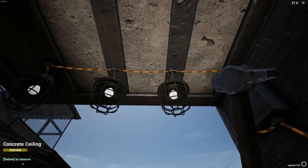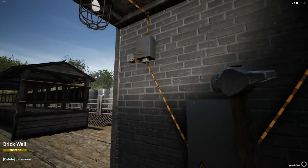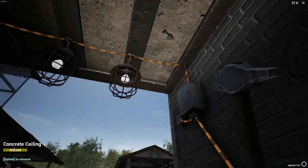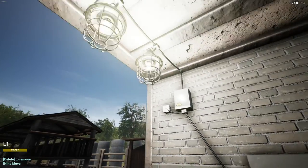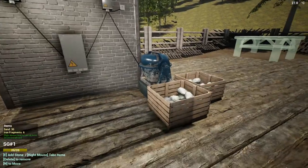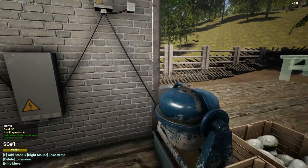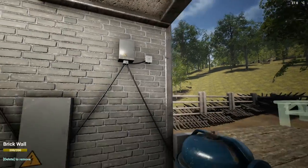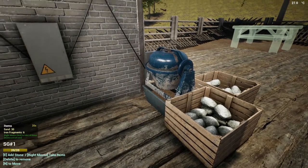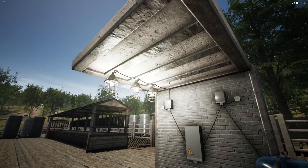Always start from the power source and work your way to the components, not the other way around. With everything hooked up correctly, I turn on the junction box and the lights come on. The switch controls the other junction box with the grinder — I turn the switch on and it's working. That's the whole power system and how it works — you can daisy chain components like this.